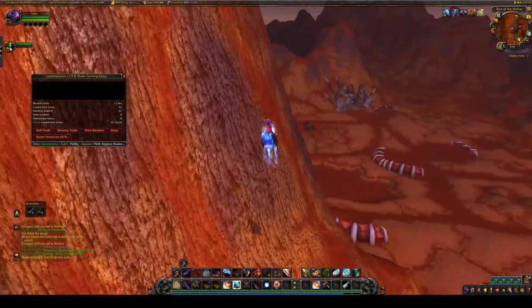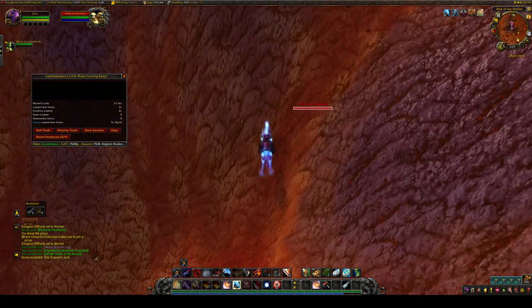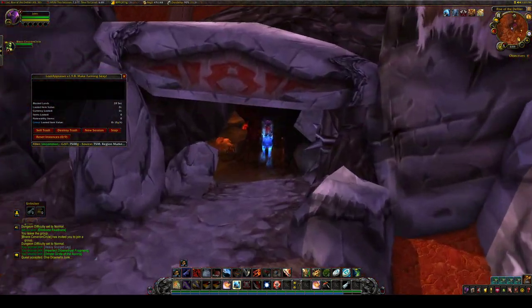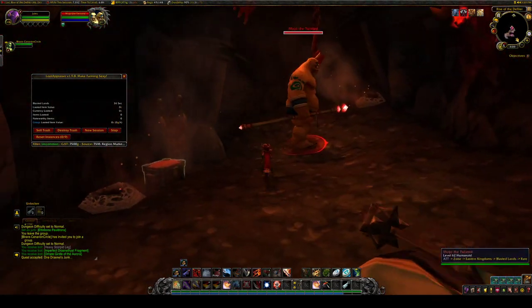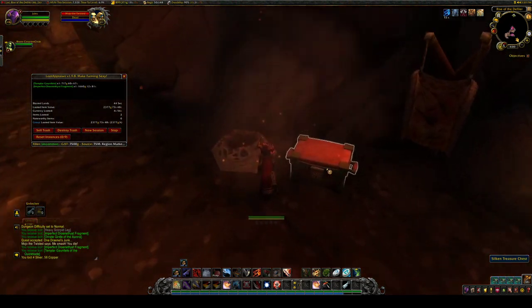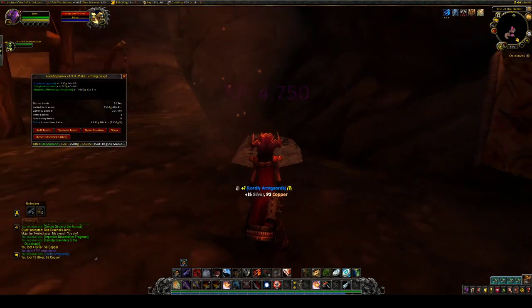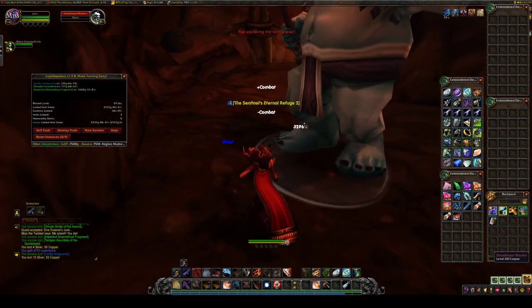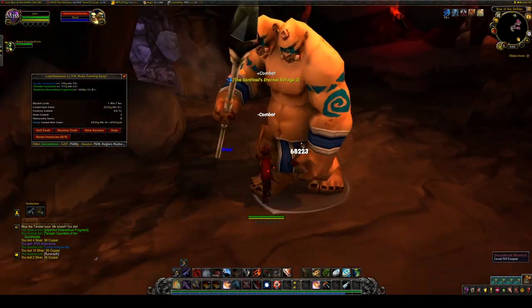The next rare is in a cave, but if we are close enough we can use our macro to check whether the rare is up — and it is. You just have to make sure you're right up here; I wouldn't go in without knowing because it's a long trek back. The treasure chest is up too — perfect. These are the treasure chests we are after: the red Silken Treasure Chests. They generally will drop a blue. We got the Lordly Armguards, only 155 gold region market, but they have a 0.03 sell rate — a little bit higher than your average transmog.